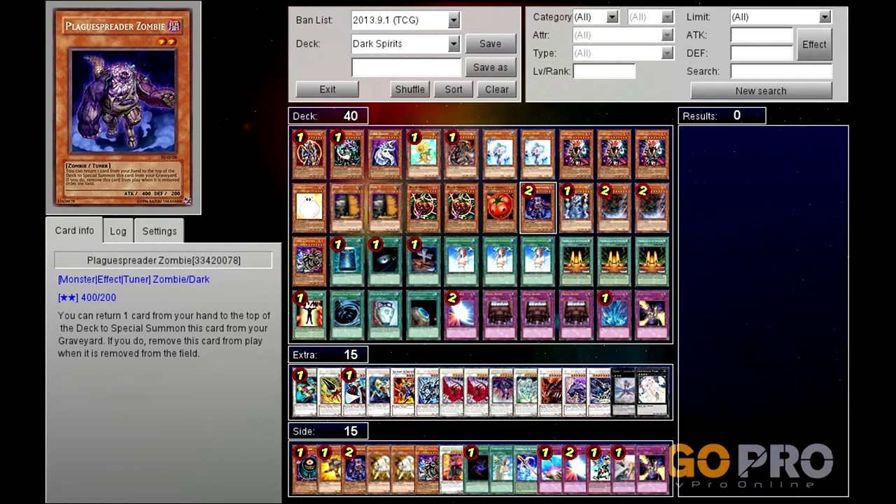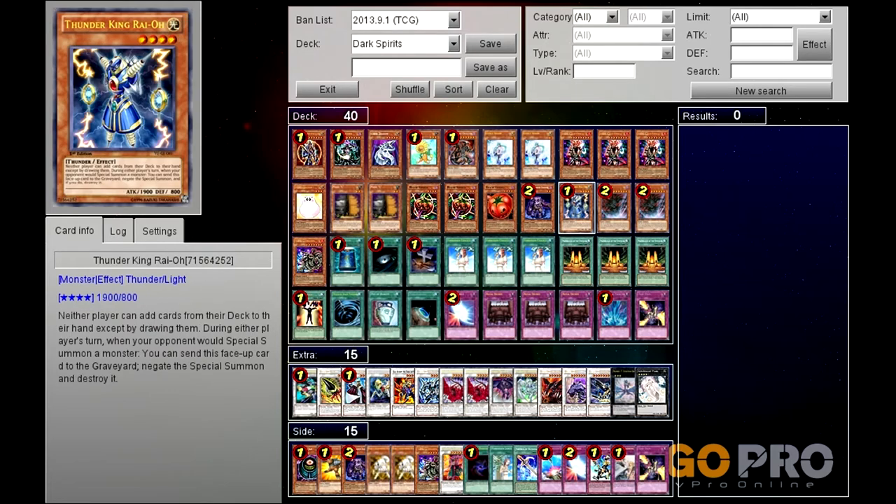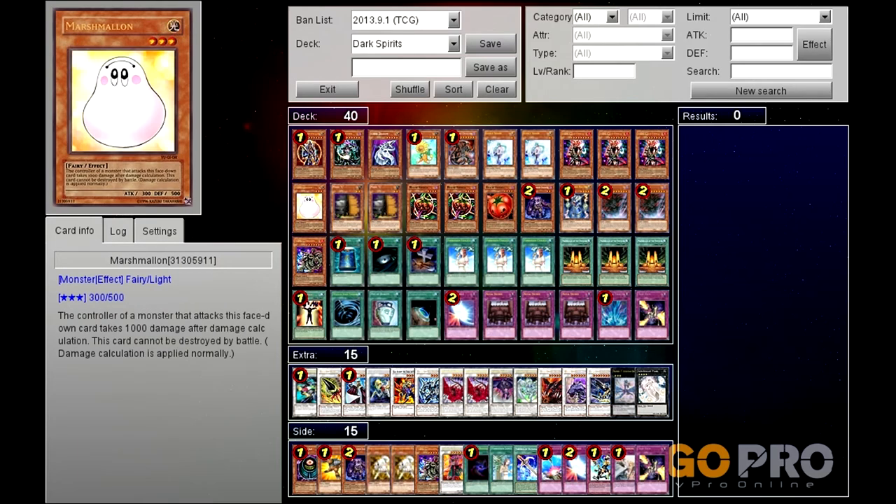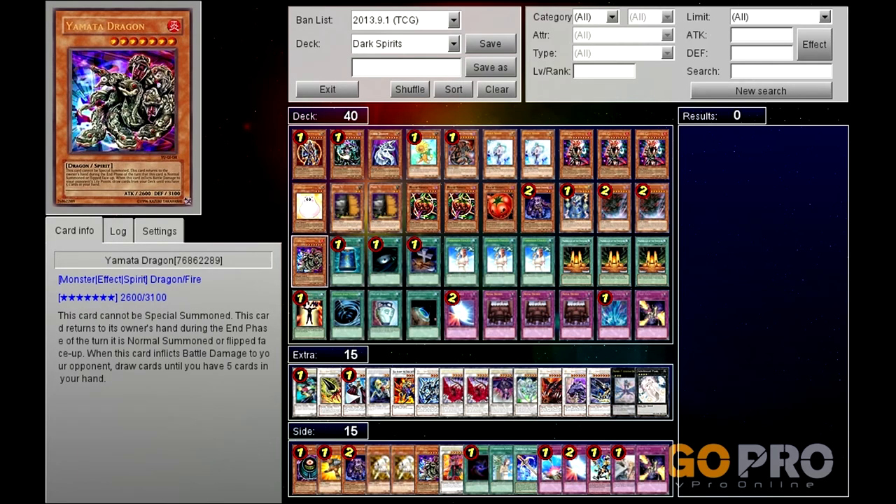One Plague Spreader Zombie - you can use this for tuning or as an emergency tribute summon monster. One Thunder King Rai-Oh, just because it's a nice beat stick to have and it's a light monster. Two Trigodiases - there for the special summon, and bear in mind you can use its second ability where you can drag an opponent's monster from the other side as long as you can fulfill the requirements and then go for a tribute. Only two of these unfortunately. One Yamata Dragon - its effect is very similar to Hina Kagasuchi's in that it's a spirit monster and it has to cause damage.